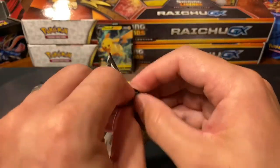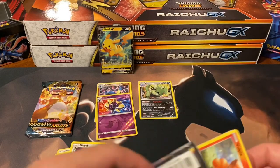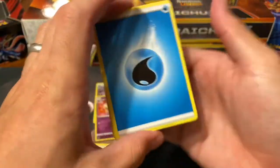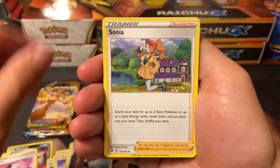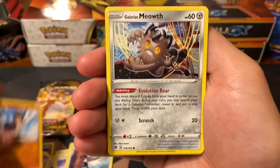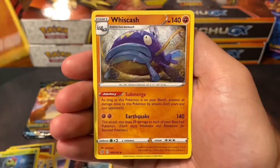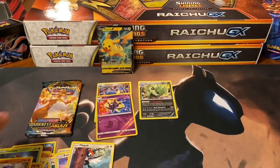Rebel Clash - looking for that Rainbow Rare Marnie, that would be amazing. A Boss's Orders would be nice too in any variation since I don't have the full art or the secret rare. Got a Water energy, Skuntank, Full Heal, a Reverse Holo - an uncommon Phanpy, nice - and a Whiscash. I actually don't think I have either of those cards, a Phanpy or the Whiscash.